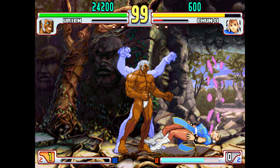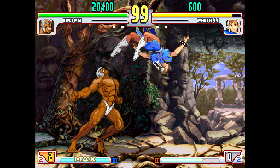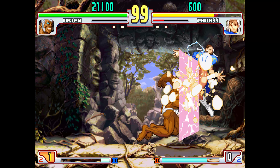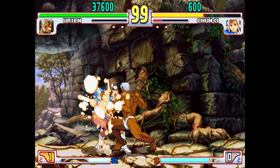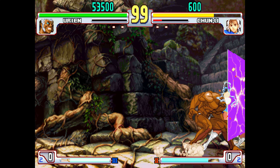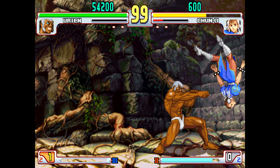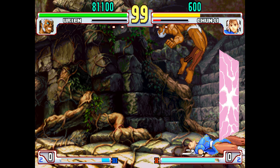In Third Strike, some projectiles have to be blocked in the direction they spawn, meaning Urien can easily go over them and set up unblockables. As you can imagine, the Super pretty much defines Urien's playstyle. The character builds meter, and as soon as he has a bar and a knockdown, he summons the mirror, sets up a couple of unblockables or corner mixups, and steals the round.